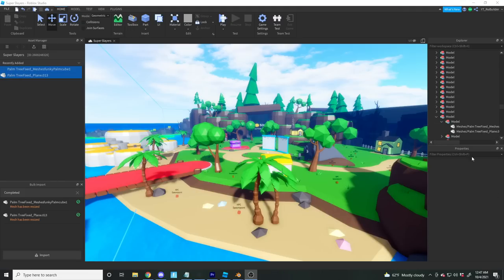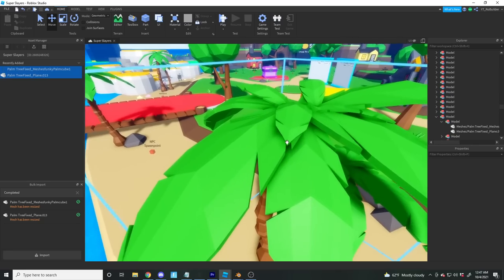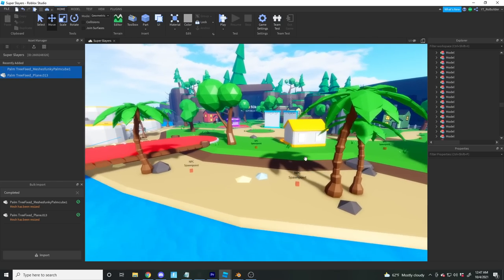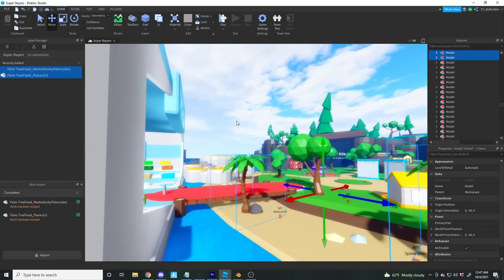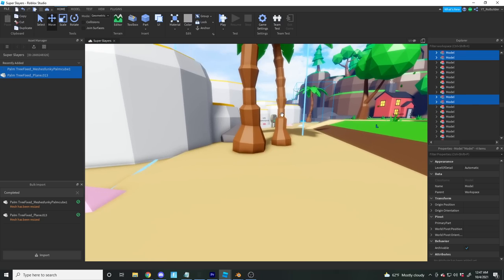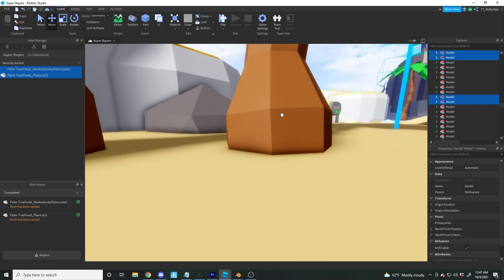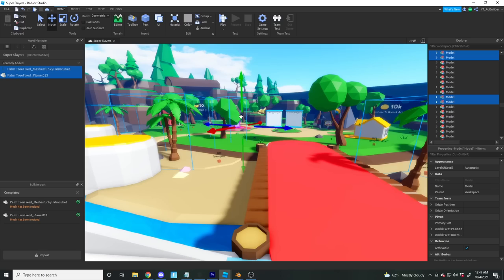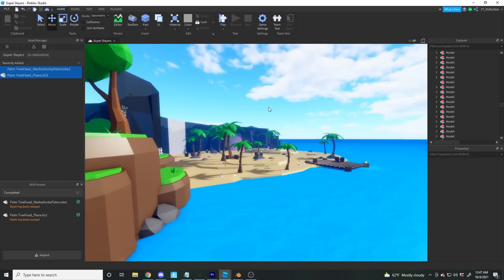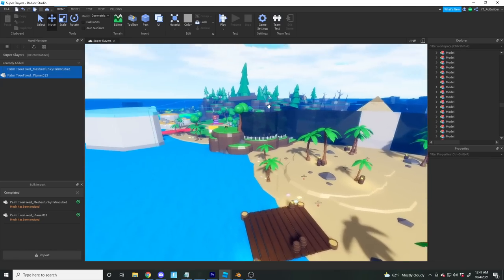All right, I officially replaced all of the palm trees — now flat shaded and the leaves look so much better than they used to. I'm grabbing all of them and moving them down just a hair to make sure nothing is floating above the ground, because that looks very unprofessional. Also changed all of them on the other side. The game looks a lot better already.